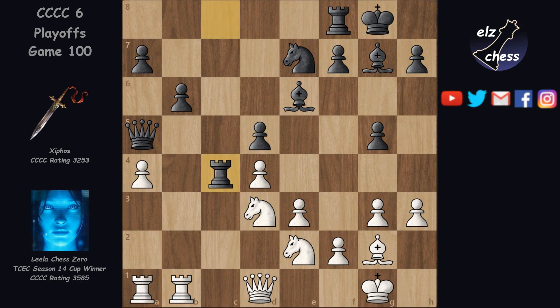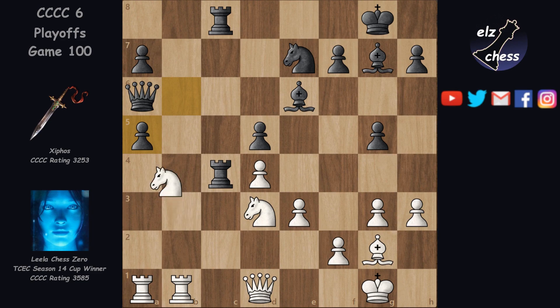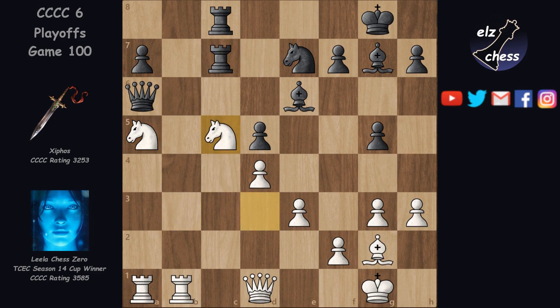Cephos wants to double the rooks, but now comes Nc1 heading to b3, harassing the queen. Rc8 now would be a mistake, because after Nb3, the queen can't go to c3, because Rc1 traps it. And after Qa6, a5 — taking the pawn and giving up control of c5 is out of the question. Nga5, Rc7, Nc5 and black has to start giving up material.